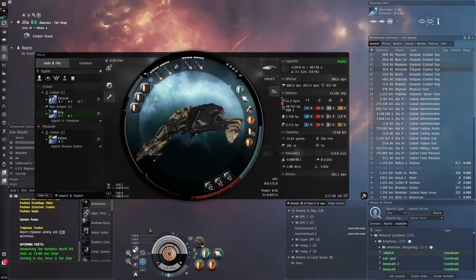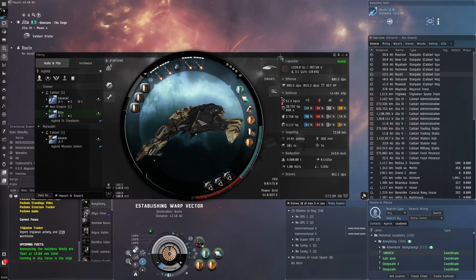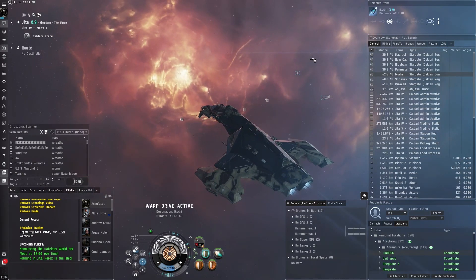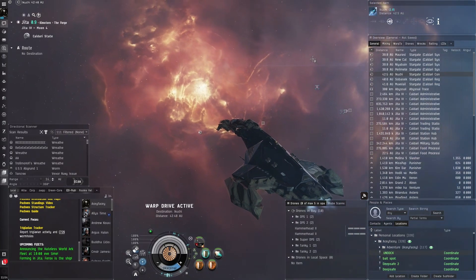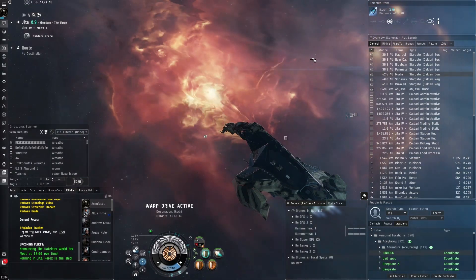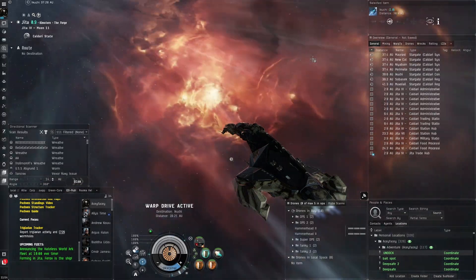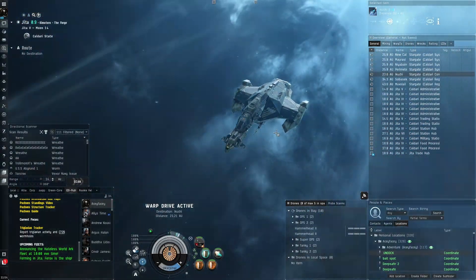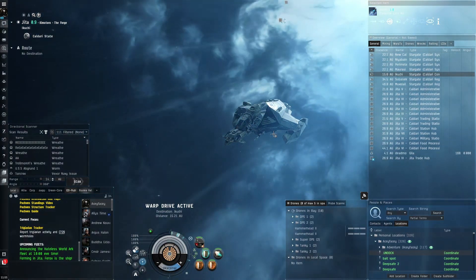I am actually using some implants - I want to make that clear. I am using High Grade Nirvanas, but you don't need them. The reason I'm using them is for a bit of extra training speed and it just makes things more relaxing. I've done this a lot of times without the High Grade Nirvanas - just an FYI, you can use this fit without them.